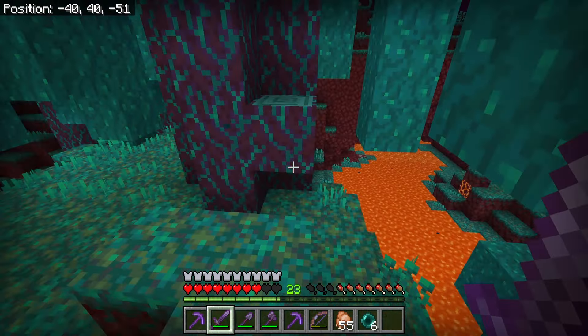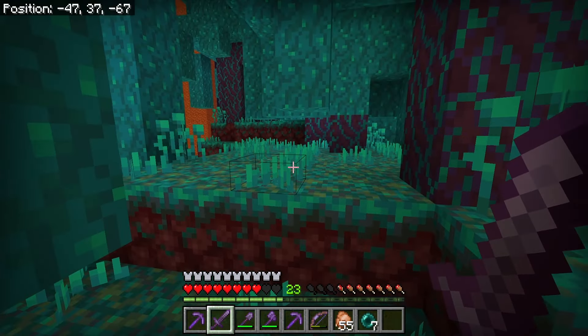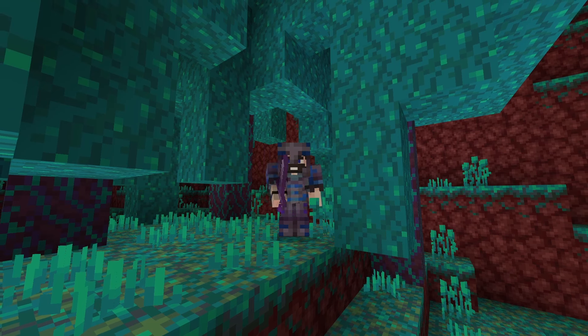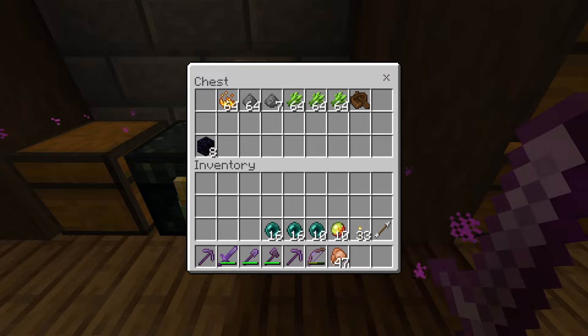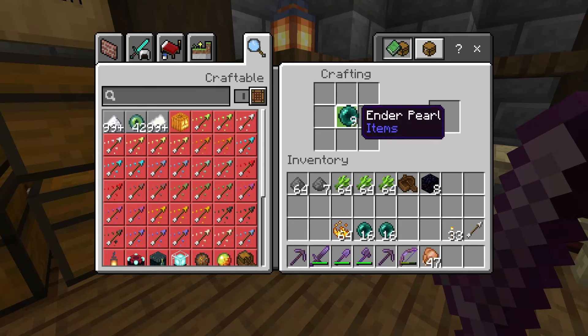He did drop something. Minecraft is weird. Let's take a look at the supplies we need for today's adventure. I already had 10 ender pearls. Some blaze powder is going to be important, gunpowder and sugar cane, a boat, and some obsidian.